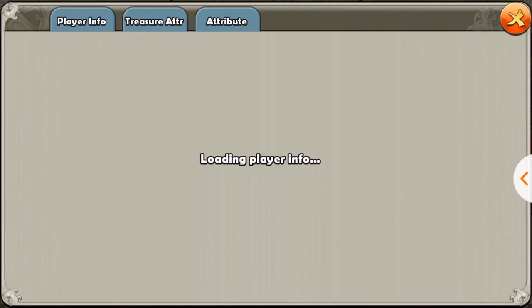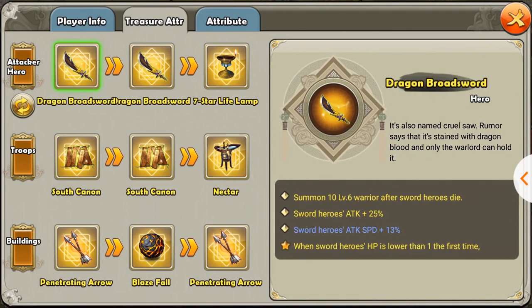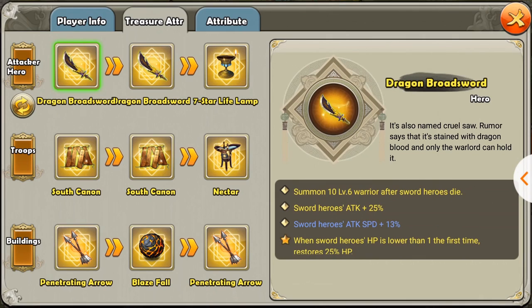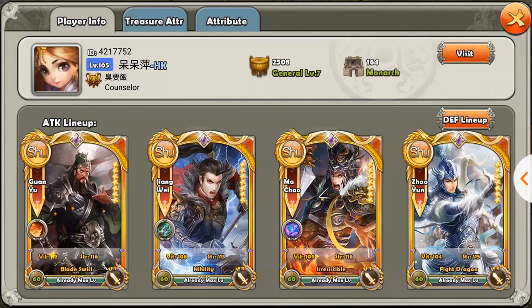I really wanted the sword hero to have that type of ability or attribute, because on one of my main accounts I use this combination of four sword heroes. All four of them have the star attribute that lets them revive 25% of their HP when they first die - technically they don't die, just drop below one. So I have an extra quarter of their HP after their HP reaches one, which is kind of good in a way that they survive longer.